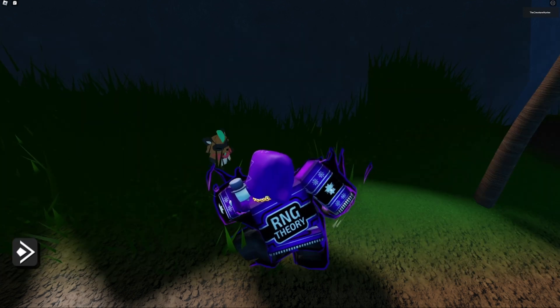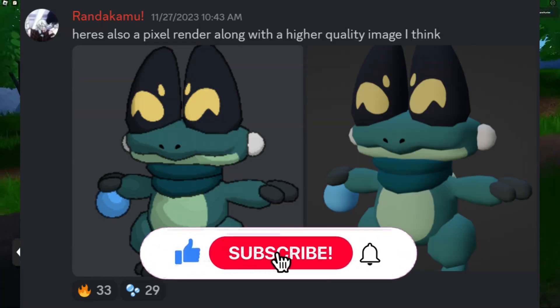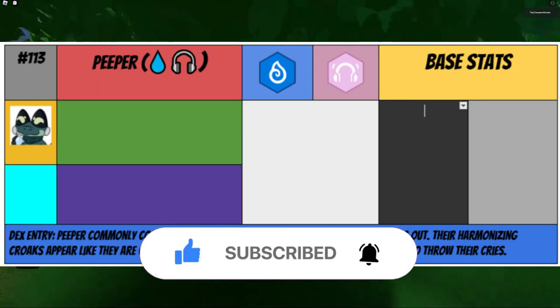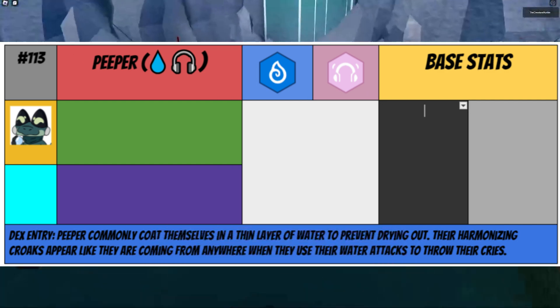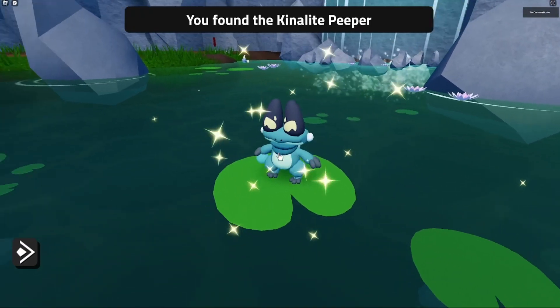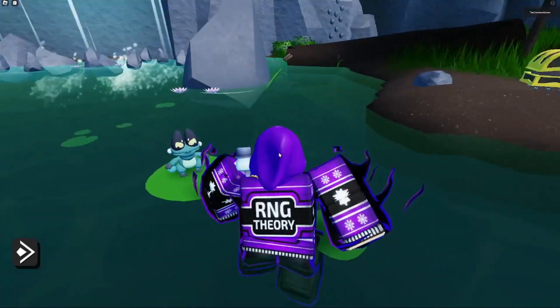Next up, looking at some more teasers, we have this other new Kunalite called Peeper. This Kunalite is a water and sound type. The sound type is an interesting type that we don't see in many creature capturing games. Here is Peeper — he's just chilling, and it says 'You found the Kunalite Peeper,' so I think he's really awesome.